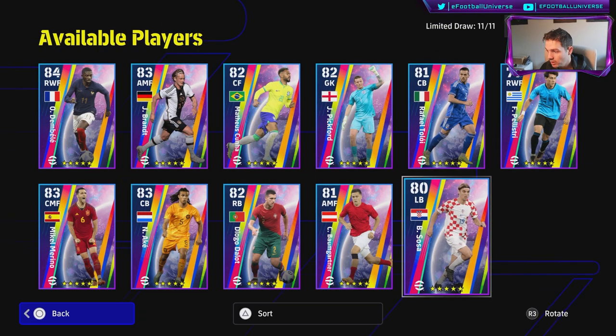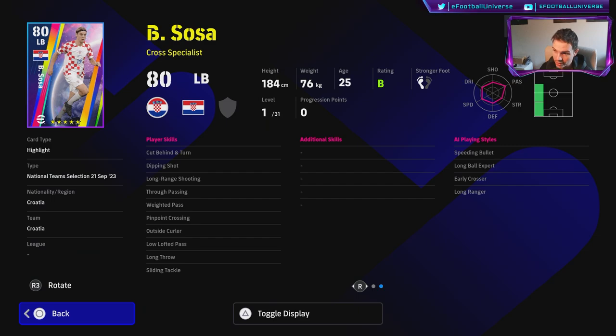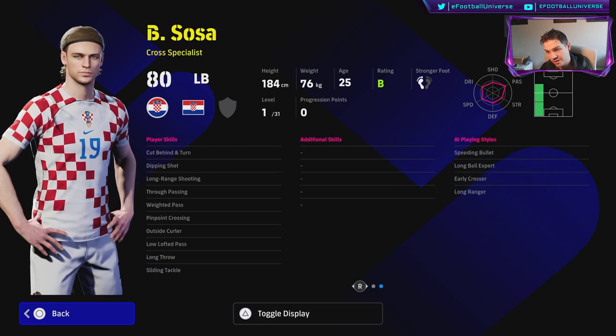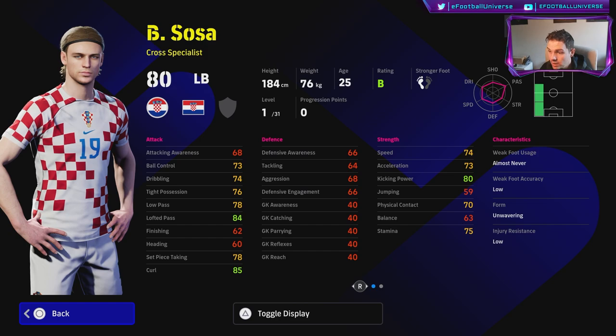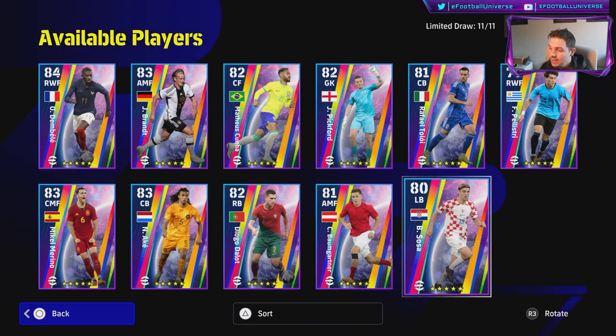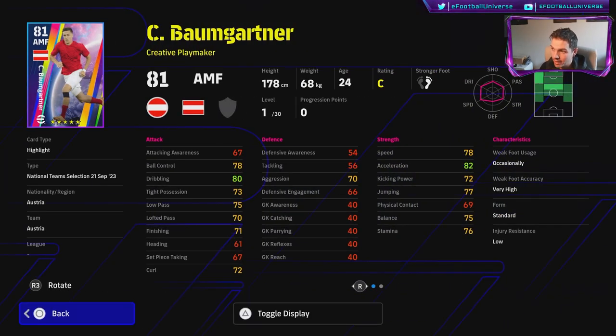Sosa is your average left back, a cross specialist on B rating with unwavering form — not a bad player. He has long throw, sliding tackle, way to pass, true passing, pinpoint crossing, dipping shot, long range shooting, and early crosser is his playing style. I'd be interested in trying out his lofted pass but for me personally he's going to be a bench warmer since I have specialist players in every position now.